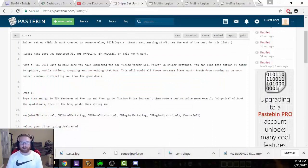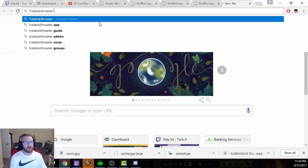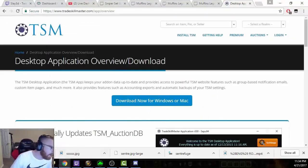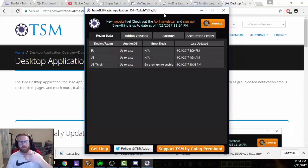The second thing you need is the TSM Desktop Application. TradeSkillMaster Desktop Application runs in the background of your computer — it's a program, not an add-on. It's constantly scanning the auction house for not only your server but also all realms. This is where your sniper and selling operations pull their prices from. You want to leave this running 24/7 and make sure it's updated — mine last updated about an hour ago. You cannot do this without the TradeSkillMaster Desktop Application.